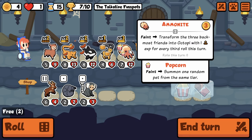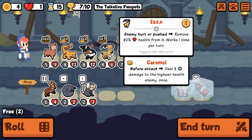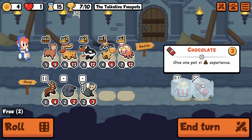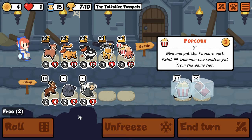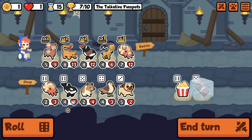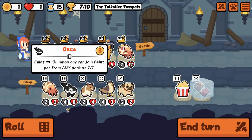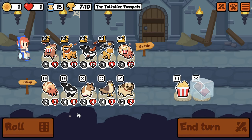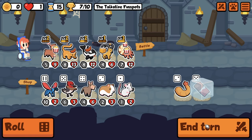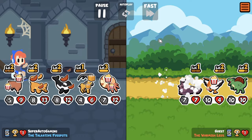Yeah let's go for a level three octo here. I should be able to roll three times and get this. Let's put Popcorn here. I don't technically need you, but I want you. It might just be better to go level three Fossa instead. I'm just trying out a bunch of things.